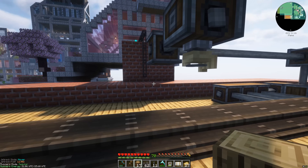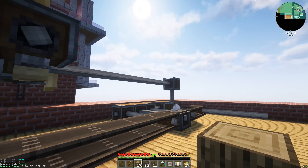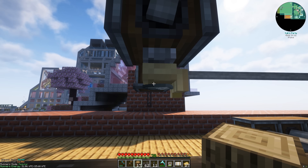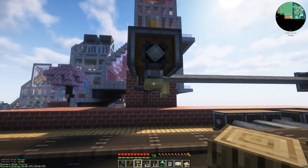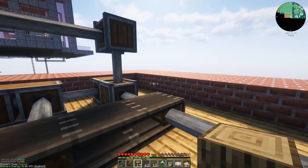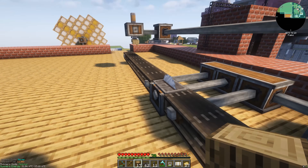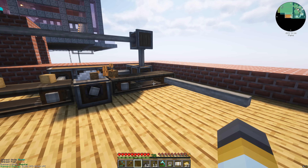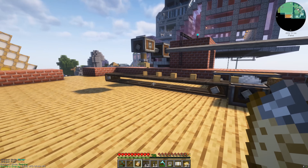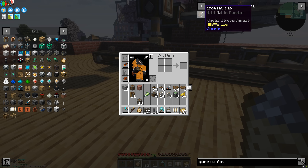That is the basics of Create - you get power, conveyor belts, machines, processors, gearboxes, deployers. That's Create in a nutshell. There are a few things we need to do to fully automate this - like a way to always get more andesite alloy into this hand, speed up the conveyor belts, and get logs automatically placed on the belt. But that's way too much for now, because what we really want to do this episode is get some netherite. Create power generation - done. Now we need to do bulk haunting.